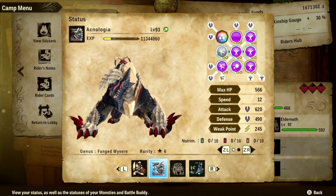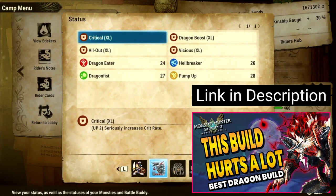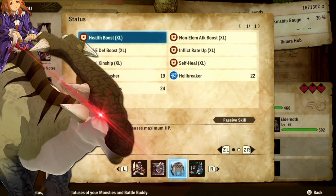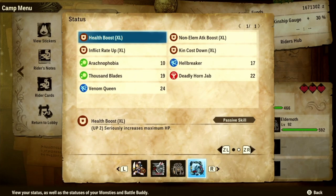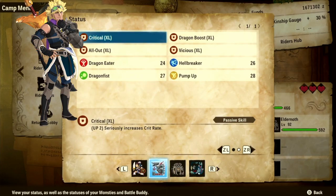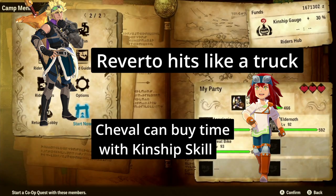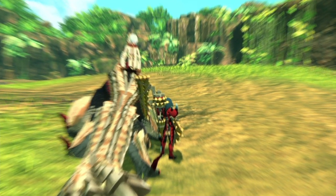For the technical slot, you definitely need a Stygian Zinogre — this build is available in the previous video, linked in the description below. For the power slot, bring the godlike Herbivore War Captain. For the speed slot, I brought a Silver Wind, but it can be anything as long as the HP is over 600 — it can survive most AOE attacks thrown at you by Fatalist. Finally, for your partner, both Riviera and Cheval can be used. Riviera can dish out more damage while Cheval can use kinship skills that give you more time to use items, so it depends on your preference.